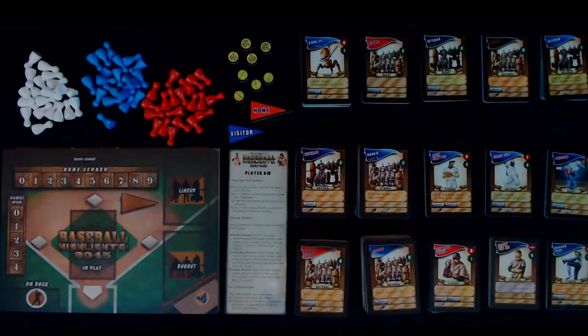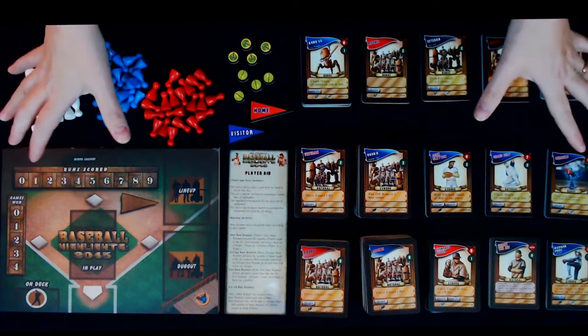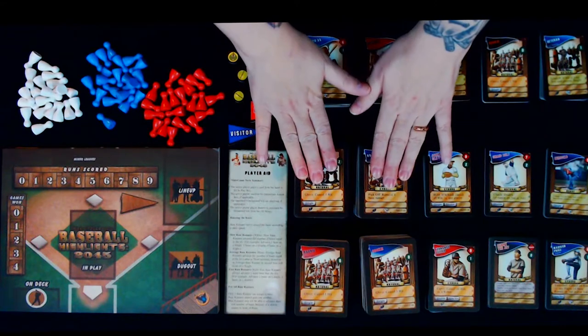So Baseball Highlights — we want to win the World Series, get those batters on base. In this game, it's great because you have coaches, you have other players, you have cyborgs to help you win the World Series. We have here Baseball Highlights 2045. I love baseball, so I was really keen on this game. Here are the components — we actually have everything here, including some expansions and some bonus starting decks.